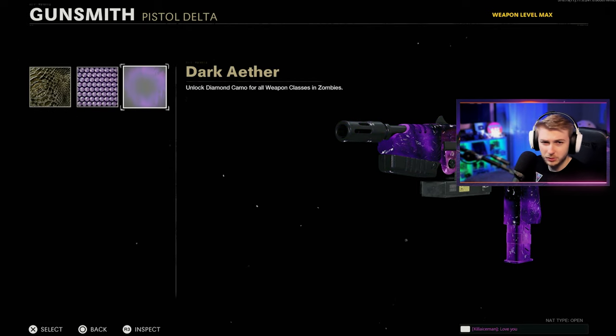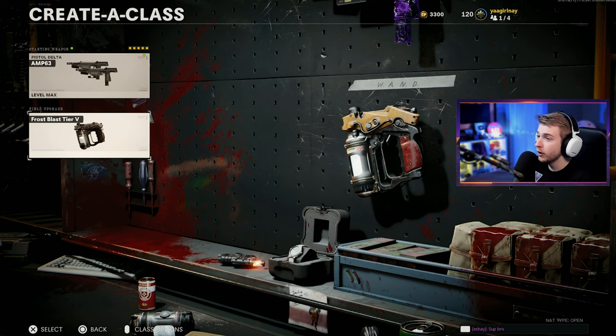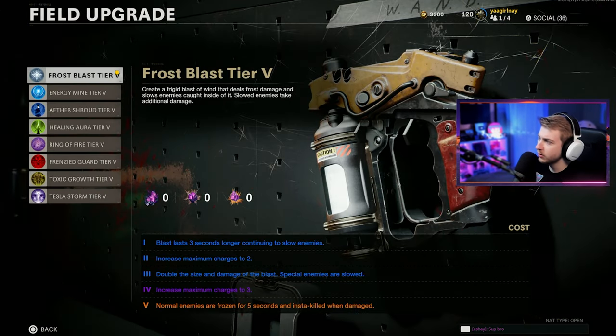Let's throw Dark Aether on these because we can. Can't forget the Nuke — and for our field upgrade, I think I'm gonna use Frost Blast for a little bit.